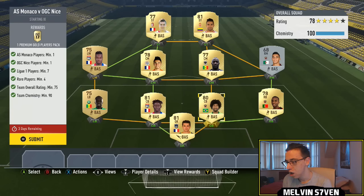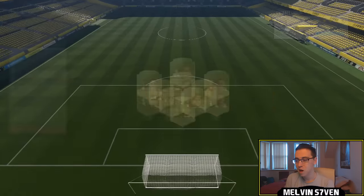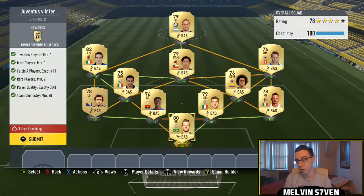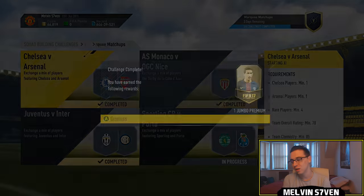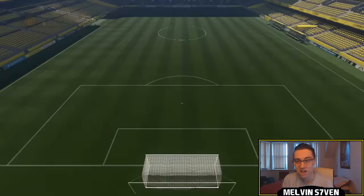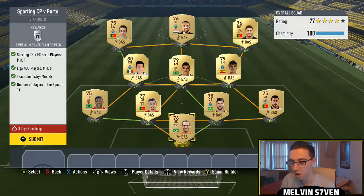You need a Monaco and a Nice player and a 75 overall team rating — mine's 78 so it's plenty. Just submit that and move on to the next one, which is Juventus vs Inter. Pretty much the same — you need a full Calcio A team, one Juventus, one Inter Milan player, exact quality gold. I know I'm rushing through these but they're so simplistic I just don't need to go into greater detail. You've probably already done these anyway.